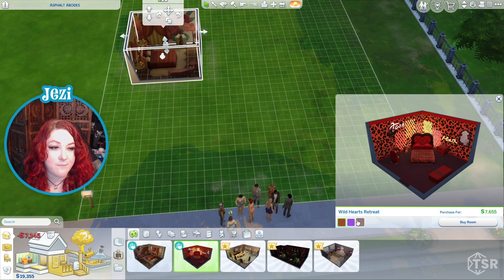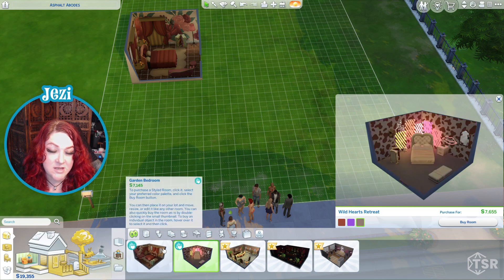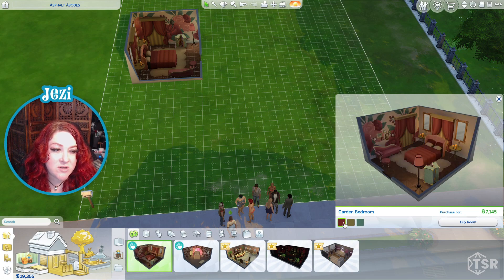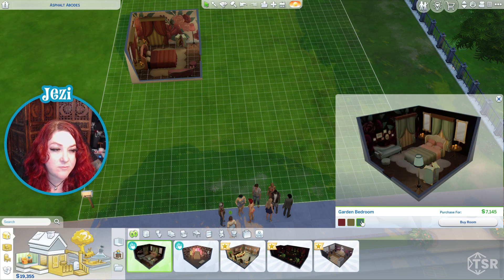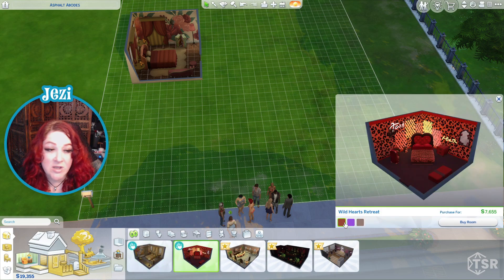Okay, there's one. We're just gonna plop them down. There are different color swatches to these — I just clicked this one without looking. This one's called a garden bedroom. It kind of feels like a granny bedroom, but it works. We're not affiliated with EA, so I'm gonna give you the best and most honest feedback while still being nice enough.